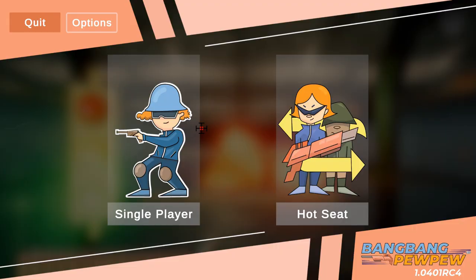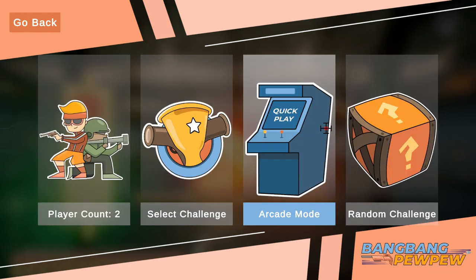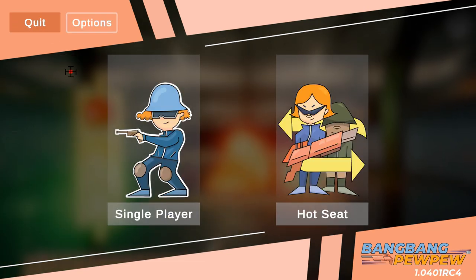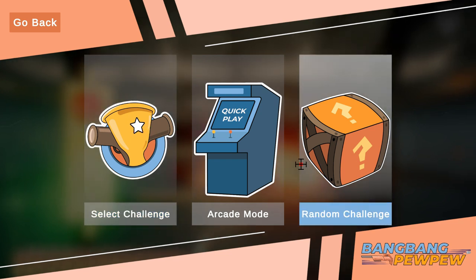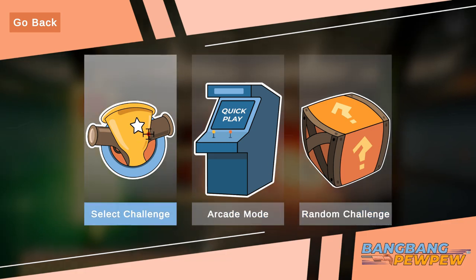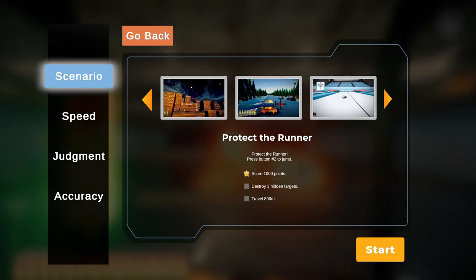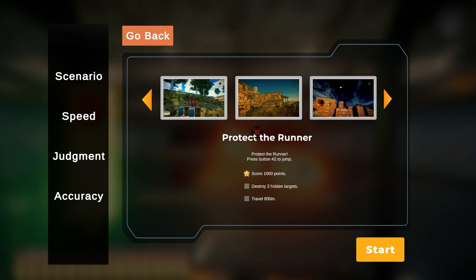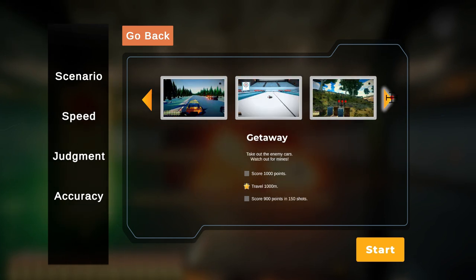So here it is — bang bang, pew pew. Hot seat's pretty cool because it allows you to play two-player. You can switch off the guns or have multiple guns hooked up. When you get into single player, you have random challenge in arcade mode — kind of like just get me into something and let's play — and then you have select your challenge where you can be more nitpicky. As of release, there are 25 different challenges with more DLC coming. One of my favorites is Take the Town as well as Protect the Runner, because it adds an extra element versus just accuracy.